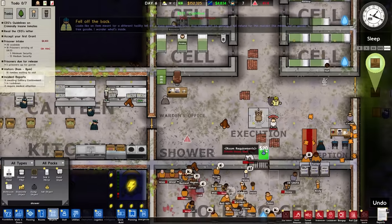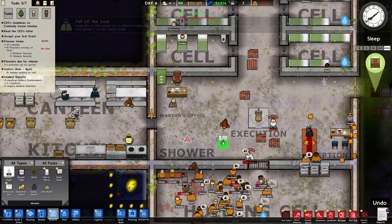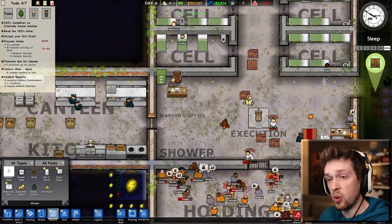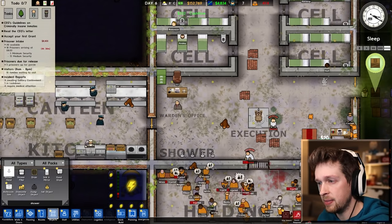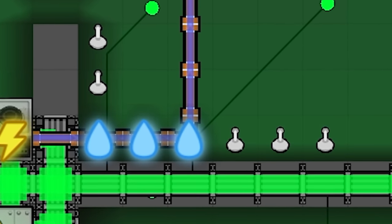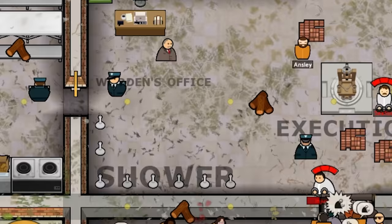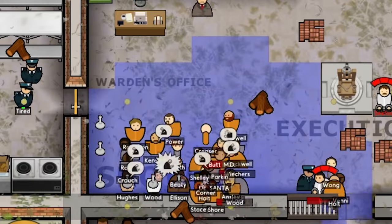Putting in an open plan shower in the main hall as well. I really like this open plan prison — it's very convenient. You can get your shower and then head straight to your execution. Having that much water next to an electric chair is probably a bad idea, but I'm full of bad ideas. There we go — it just floods the room.